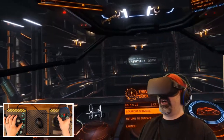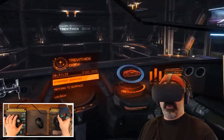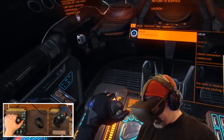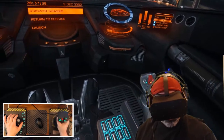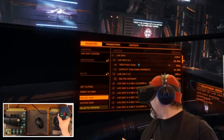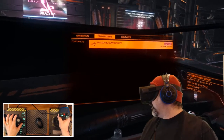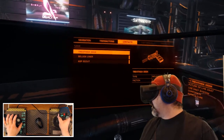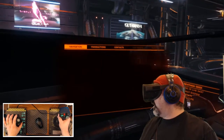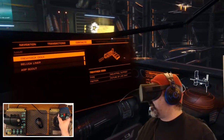Here we are in our Sidewinder at our very first starting location, Trevithick Dock. We can take a look around the cockpit with the Oculus Rift. To the left we have your external sensors and systems: navigation, transactions from various mission givers, and contacts. We have a Beluga Liner and an Asp Scout flying out there as well as the dock we're currently on. If I target something I can see their sub-targets, and with a cargo scanner I could see their inventory.